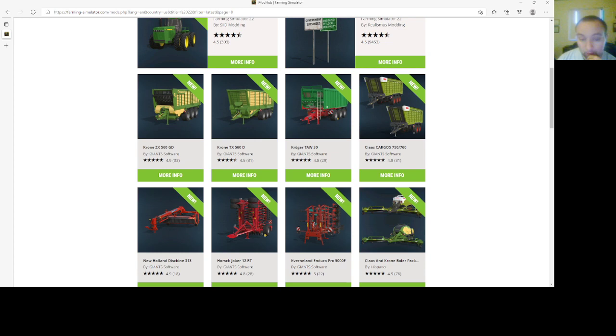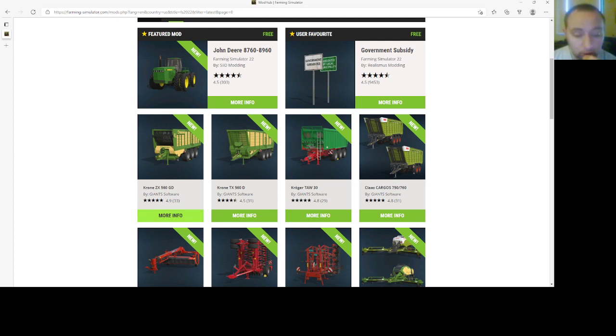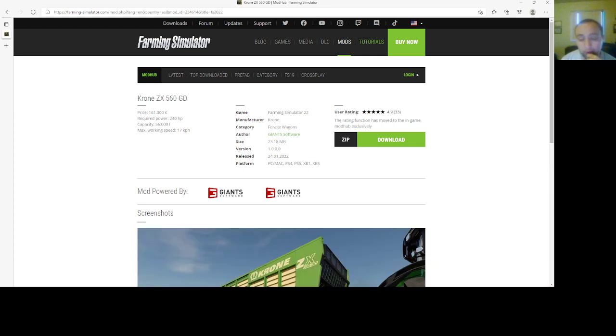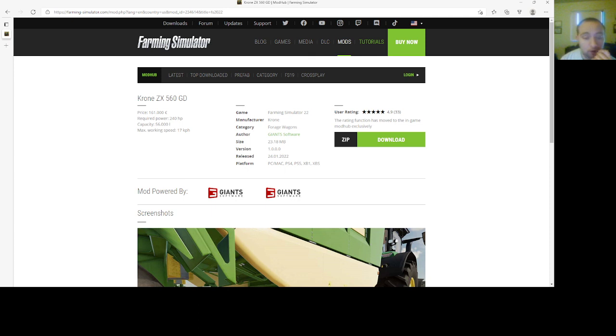Like probably 20 mods or something. So here we go. The very first thing is a Chrome ZX560GD trailer by Giant Software. This is actually a 4K mod. The file size is 23.18 MB, version 1.0000, released 2401.22, available on PC, Mac, PlayStation 4, PlayStation 5, Xbox One, and Xbox S. Price is $161,000. Firepower is 244 horsepower. Capacity is 56,000 liters. Max working speed is 17 kilometers per hour.